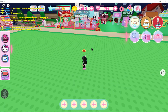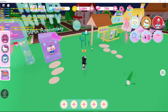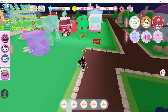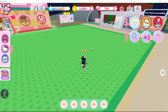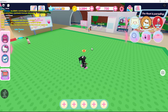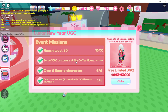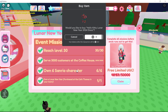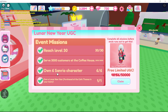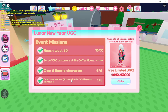In terms of Hello Kitty scavenger hunts and how to do them in the museums, I've uploaded multiple videos already on how to do them, so you can check out my previous videos for guides. But that's pretty much it — there's not a crazy amount to show because there's no whole new minigame or anything. It's just grinding the items and grinding diamonds to get the Lunar New Year theme.